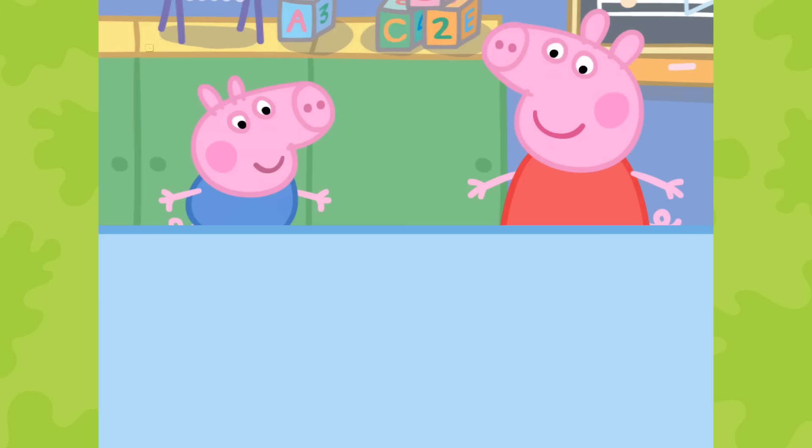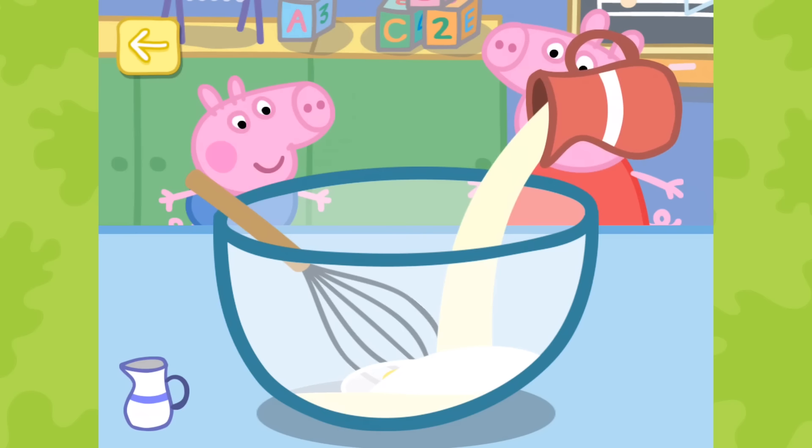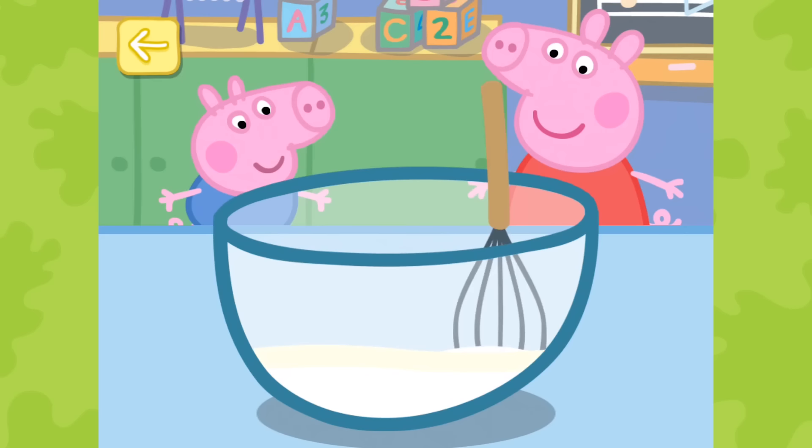Ice Cream Maker. Let's make a delicious ice cream after all that exercise. Touch the ingredients to add them to the bowl. Make sure you have put all the ingredients in the bowl: Egg, Sugar, Cream, Milk. Move the whisk to mix all the ingredients together. That's it, keep mixing. You have made the ice cream.